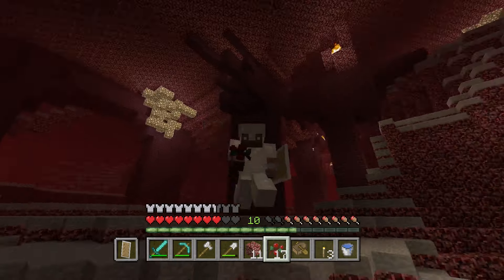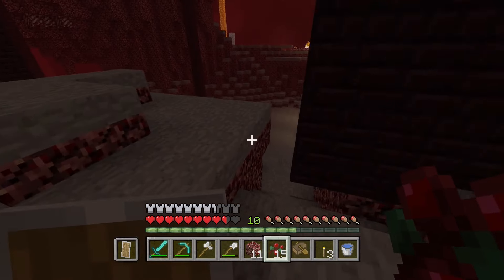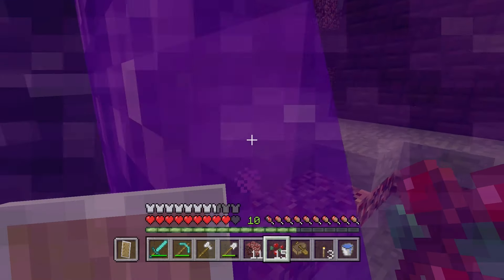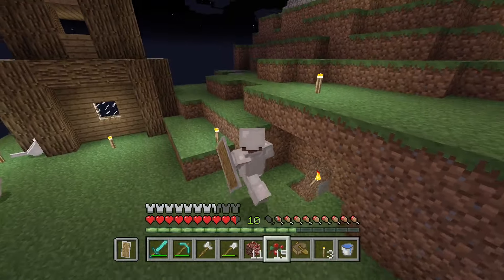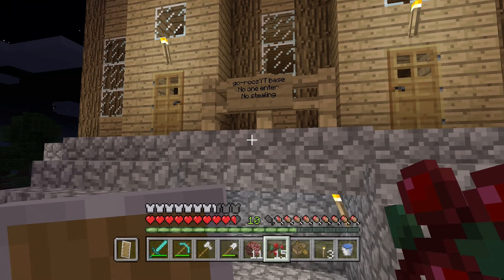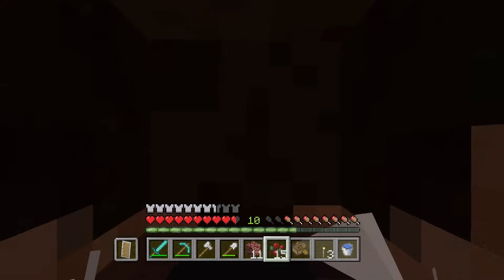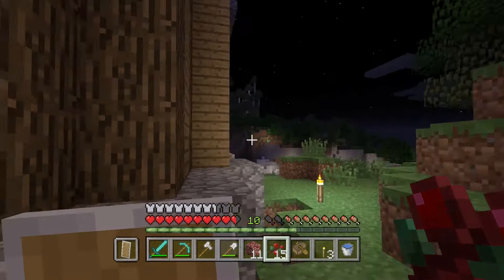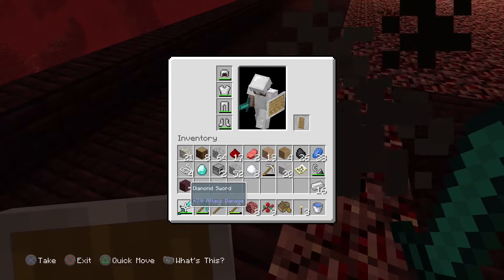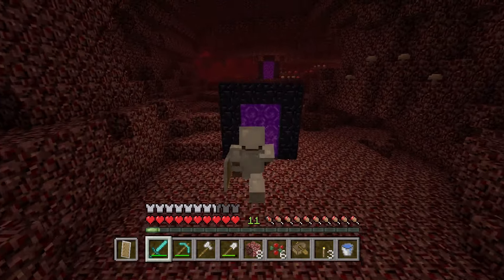This reminds me of Java Edition when people spawn-proof farms — that's obviously what this is. I'm going to go through this Nether portal and see where it takes me. I'm assuming it's going to be a stacked player's base because spawn-proofing on console edition is crazy — I've never seen someone do that. Oh wow — did we see this house earlier whilst we were traveling? There's a sign: 'Guru's YT base — no one enter, no stealing.' Let's just be a nosy neighbor and have a look around.